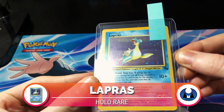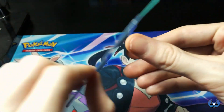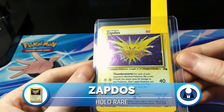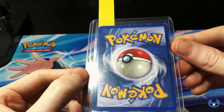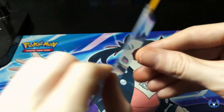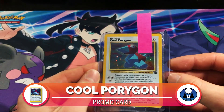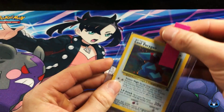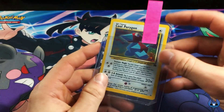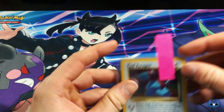Lapras from Fossil as well - this one's actually in decent condition. We were thinking a PSA 9 for this Lapras. It looks really good. PSA 9 last sold for $160. Last in this stack is the Zapdos. Now there were two Zapdos printed - one from the original Base Set and one made for Fossil as well, with Articuno and Moltres included. And we actually have a really cool card here - the Blackstar promo Cool Porygon, still in the original packaging it came in. It actually came in an N64 Pokémon Stadium bundle - you buy the video game and it came with this promo card, and we still have it in the packaging. That's pretty awesome.